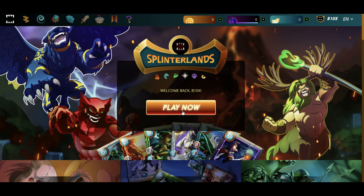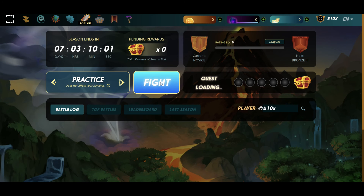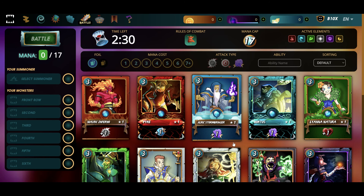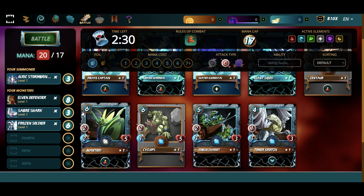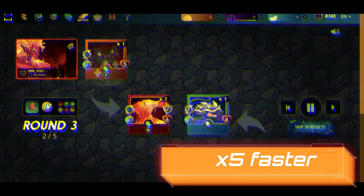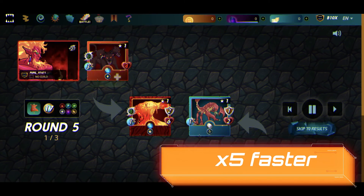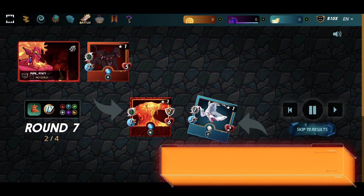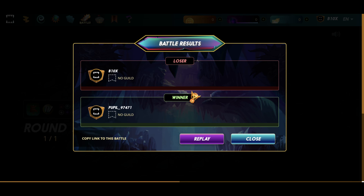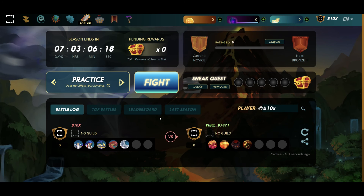Let's see if I can do another battle. Fight. Just searching for a fight. Create a team. Mana two. So I can have 17 points. I need to lose the one with 3. Let's go.